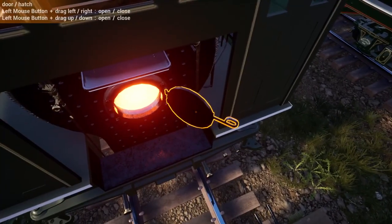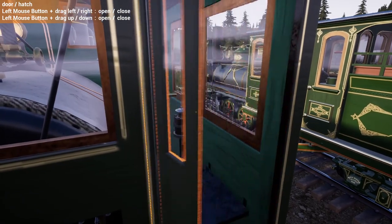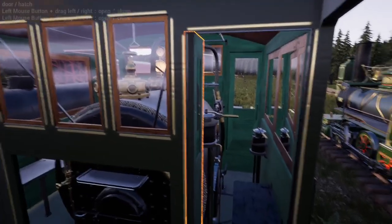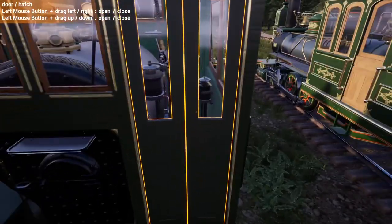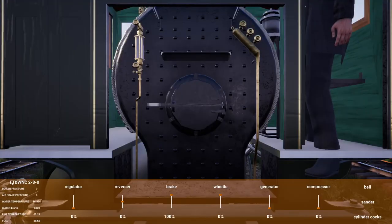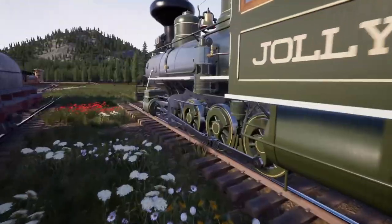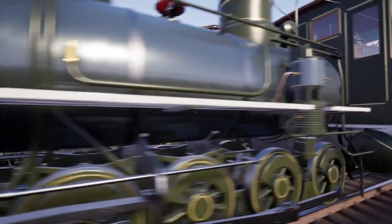There we go, that one got in. Oh, a folding door — check that out. That's actually pretty decent. Let's build up some steam. So as we're letting that go up we'll take a little bit of a look around. I think that's going to be an electric light.